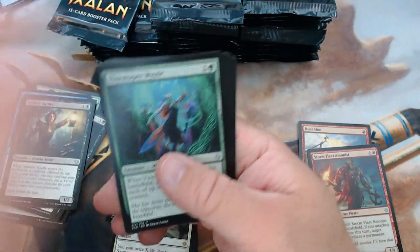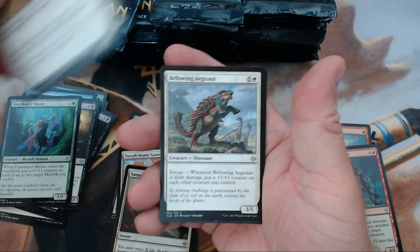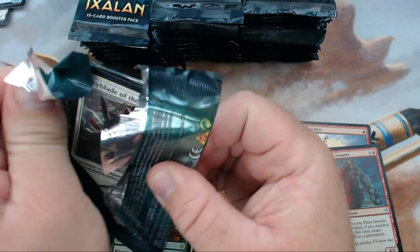We have Vineshaper Mystic, Imperial Lancer, Bellowing Aegisaur, and our rare is Emperor's Vanguard. Trying my best to blow through these for you guys.